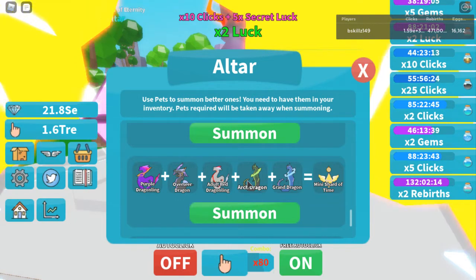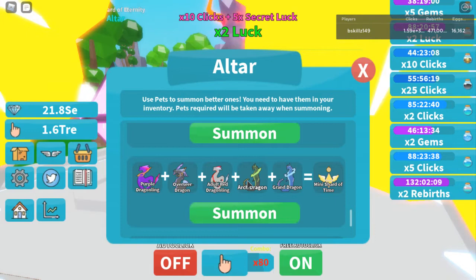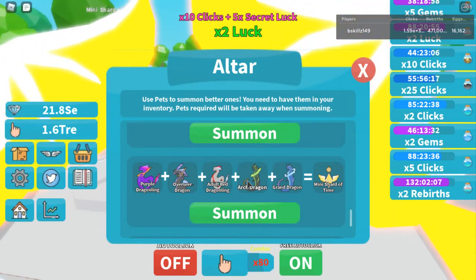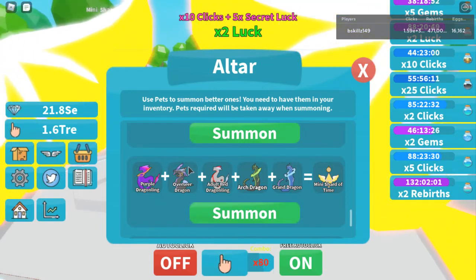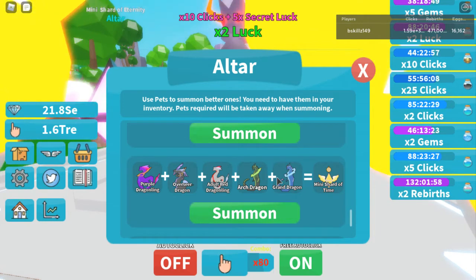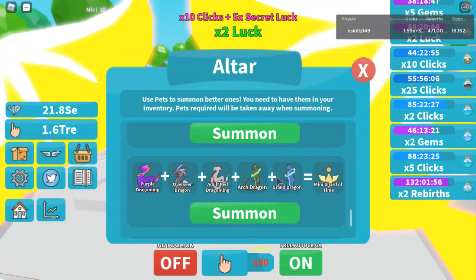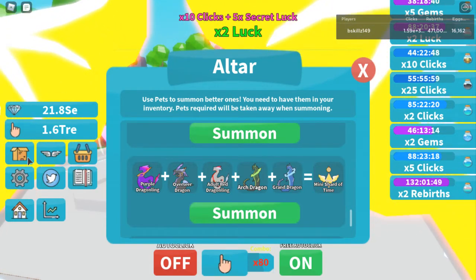But this requires time. You have to keep going to the egg and hatching. When you are hatching each and every pet that you need for the summoning, lock one of those or maybe at least a few of them, so that way you can be ahead of the altar. Let's go into my inventory real quick.